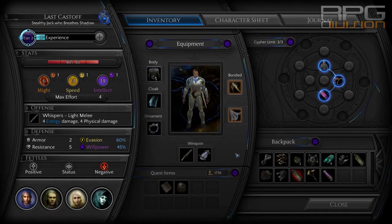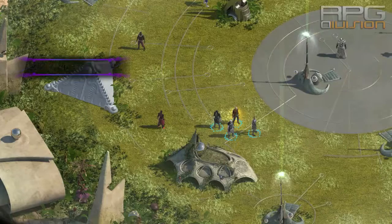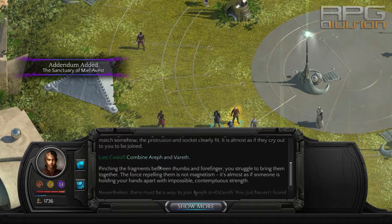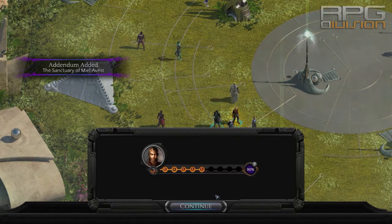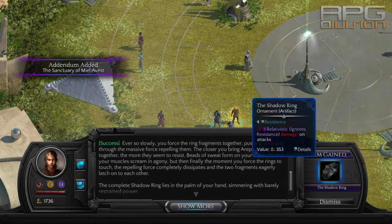Now that you've acquired Varef from the lady, you need to combine these two items. And there you go — the Shadow Ring ornament artifact.